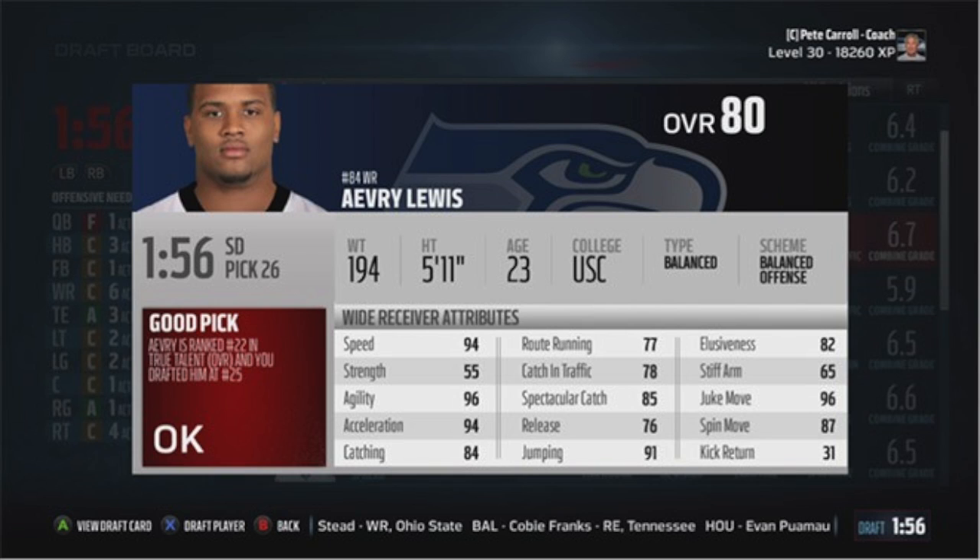Draft feedback. This one is small but extremely necessary. Anytime you draft a player, you get immediate feedback on that player's attributes — all of their ratings are pretty much unlocked as soon as you draft them. Before, you'd always have to wait until the end of the draft to check the guys you picked to see their ratings. Now you get to know that immediately. It takes away some suspense, but it's very much needed.